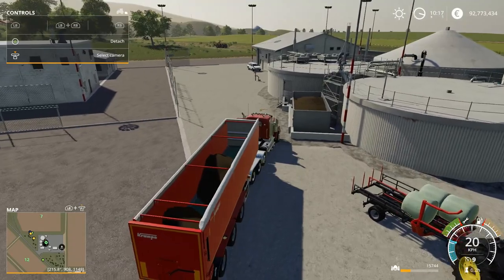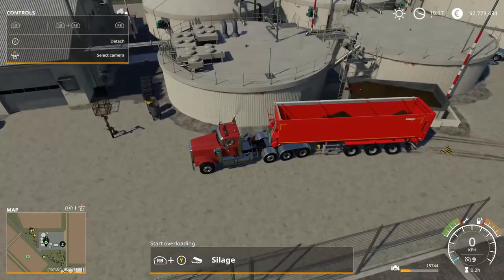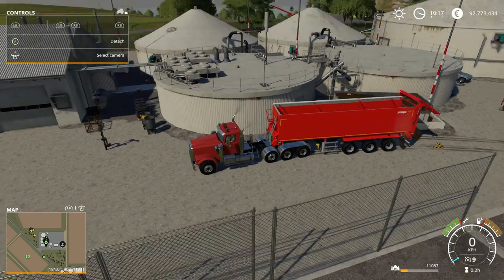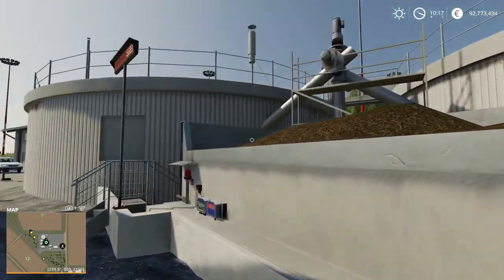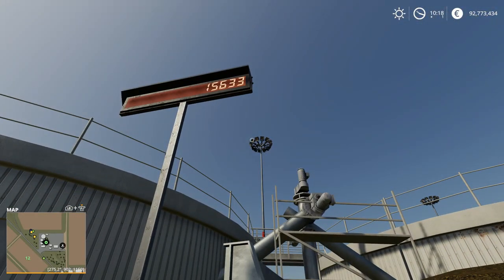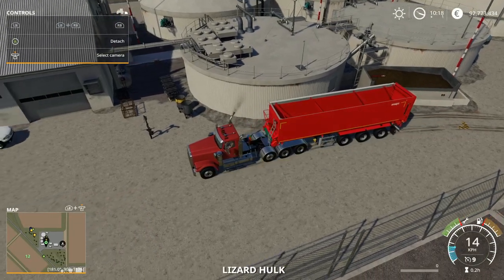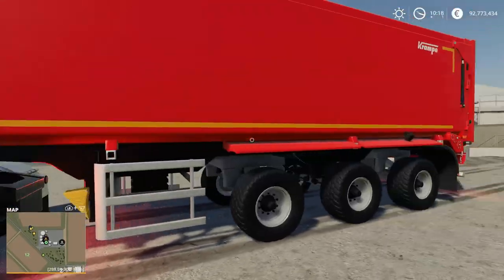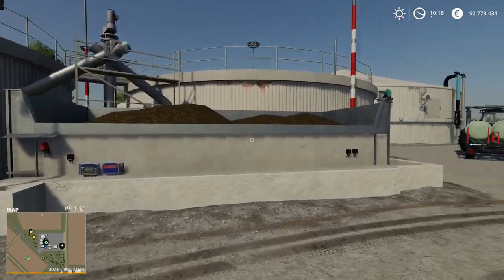At the biogas plant on Ravenport you'll find a little drop-off location. It gives you a notification that you can drop off here, and you just dump it like you would at your silo at home. Silage comes out and you'll see a counter go up letting you know there's stuff in there, then it counts down as it burns off the silage. Make note that you do not get paid until midnight — unlike FS17 where you got paid immediately as it started counting down, in FS19 you do not get paid until midnight.